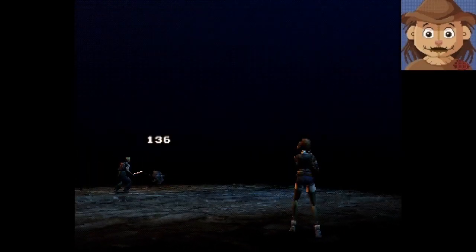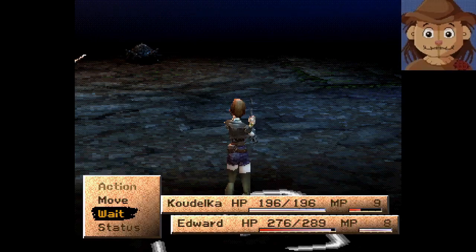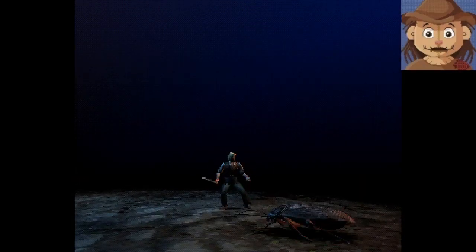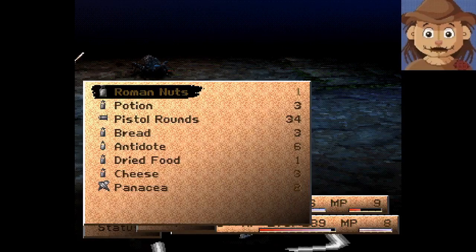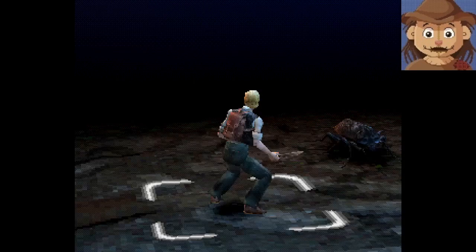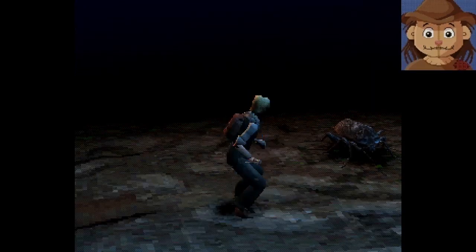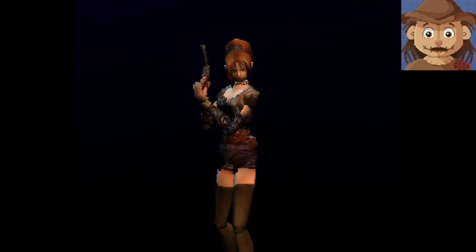I can check that — if I go to weapon, yeah, she's got one bullet left. We'll shoot it and then reload. I'm assuming Edward will probably be able to finish this off. Oh, missed. Okay — items, pistol rounds, there we go. That should have reloaded her. Yeah, get him Edward — nice swing, that's what I'm talking about!